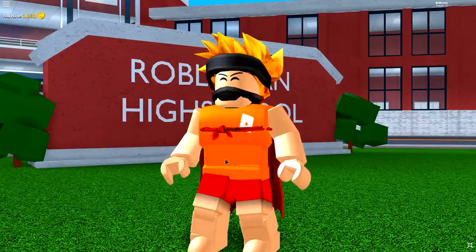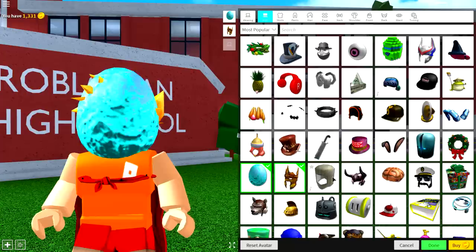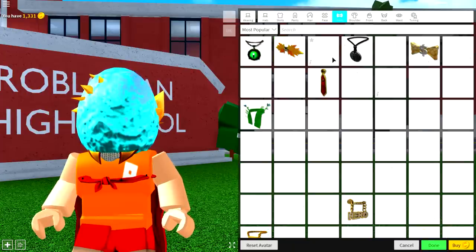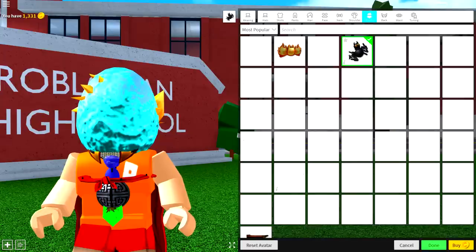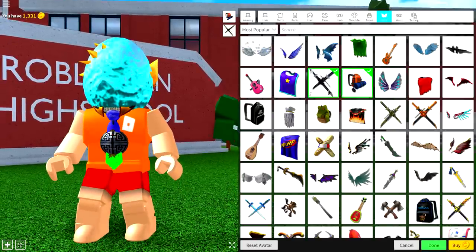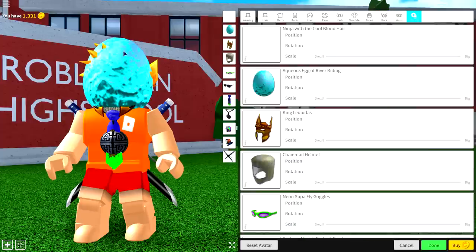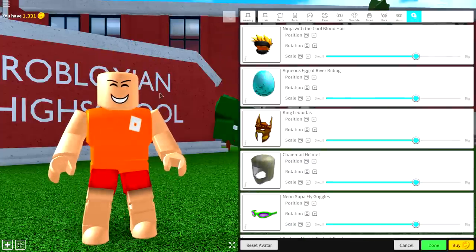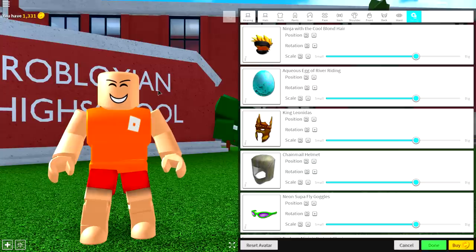Once you are your original self, you are ready to begin step number two, which is to remove everything you are currently wearing. Now, I say this all the time — some of you seem to equip thousands of things and make yourself look mad crazy. If this looks like you, then simply click all of the boxes underneath the Tuning Selection to remove everything you are currently wearing.